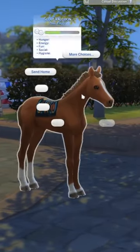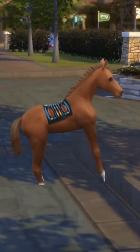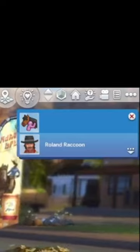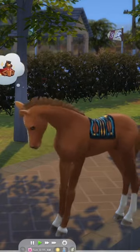So when I try to interact with my horse, I get nothing. All the interaction bubbles are blank. Not to mention when I get a notification from my horse, can't see it, don't know what's happening. I hope you don't have this glitch either because it's gonna make it impossible to play with horses.